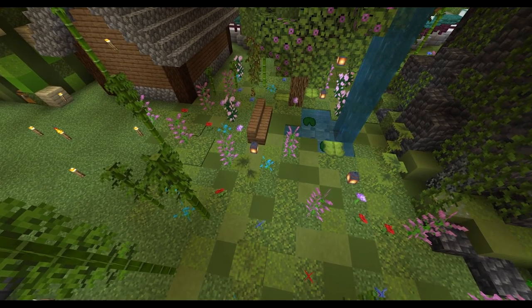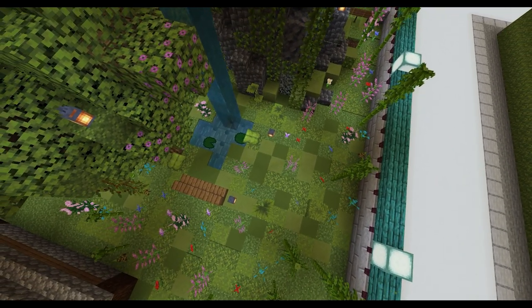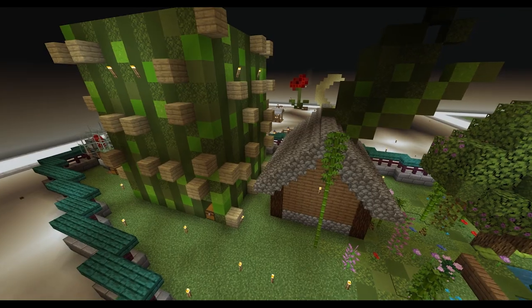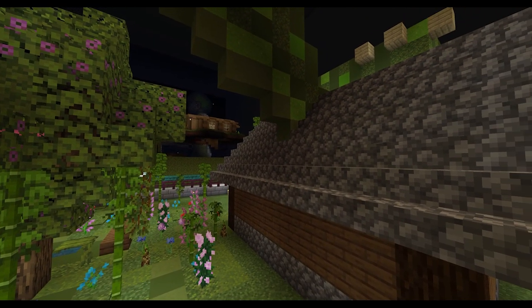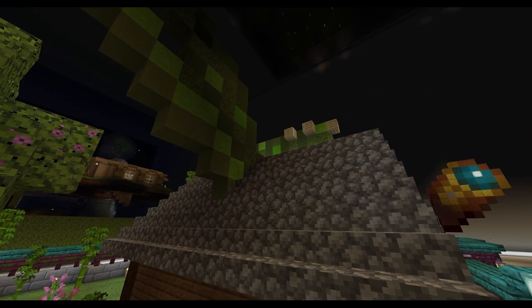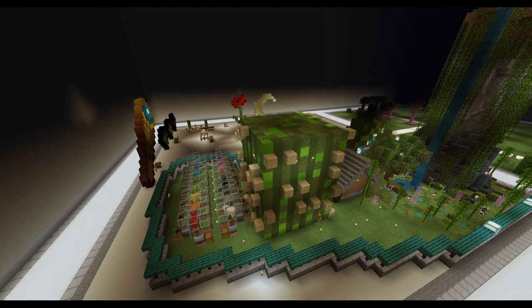Behind the build is a small pond with a custom tree hanging over it. Behind that are three different item farms. A sugar cane farm disguised by a spruce and cobblestone building which has a few lines of various green blocks which end up resembling the sugar cane item from Minecraft. Past that is a cactus farm with the structure hiding it appearing as a rough recreation of the Minecraft cactus block.